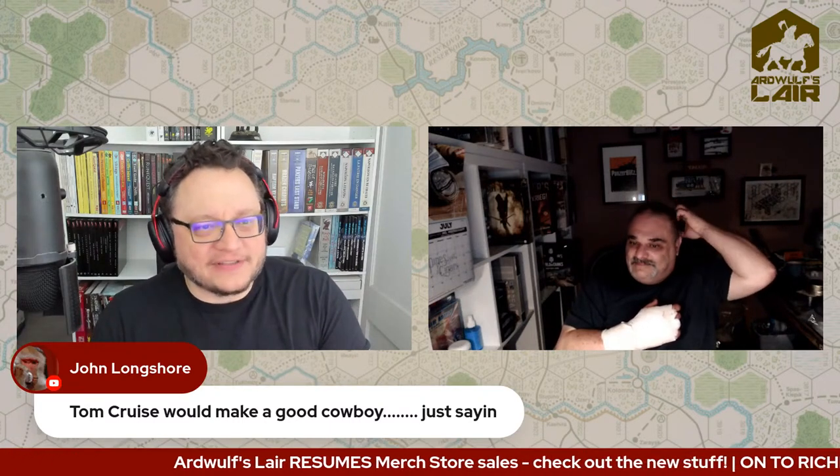Tom Cruise makes what Tom Cruise wants to make. He got up one morning, decided it would be cool to make a samurai movie where he got to be a samurai, hired a bunch of Japanese people, and made The Last Samurai. It's a pretty good movie once you realize that Ken Watanabe's character is kind of the main character. People who work with Tom Cruise speak highly of him — even though he's kind of wacky.